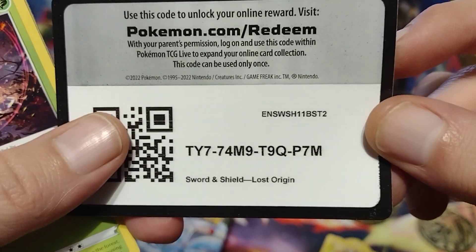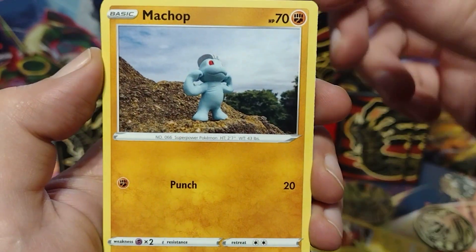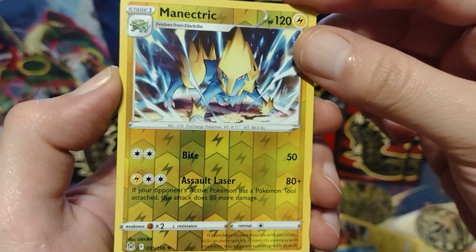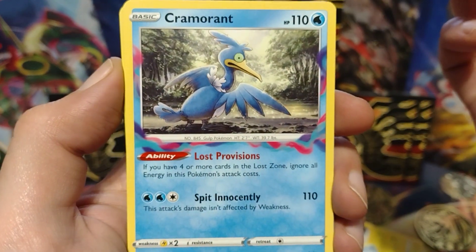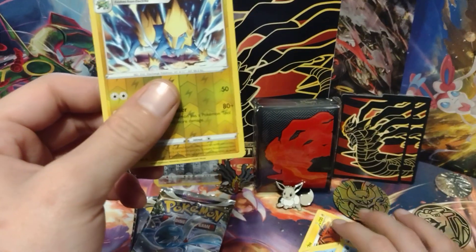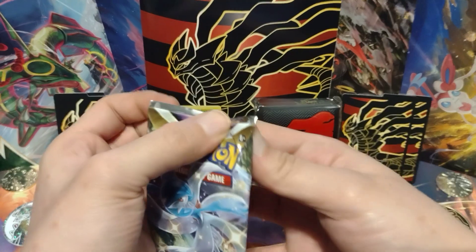There's the code card. Phantump. Pikachu. Machop. Shuppet. Seel. Nothing from the trainer gallery so far. Minitric, Reverse Holo. And Cramorant, non-holo. Still with the non-holos, but that's okay, cause hopefully that means we're gonna get a good hit later on. Onto the next pack.